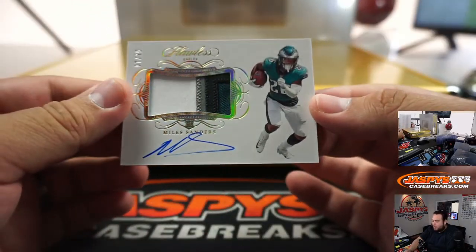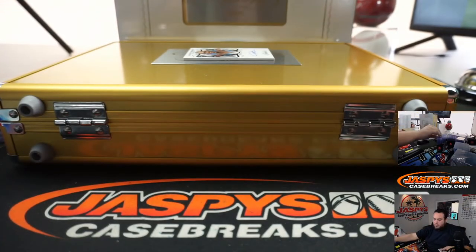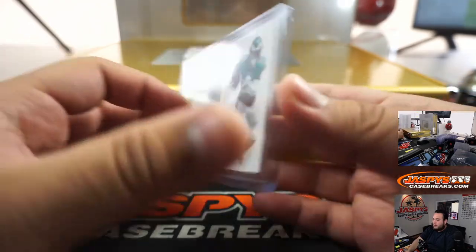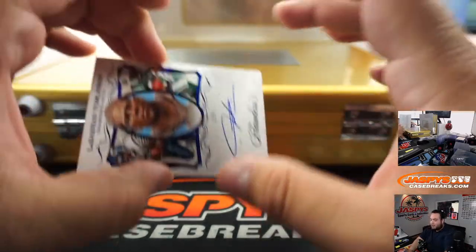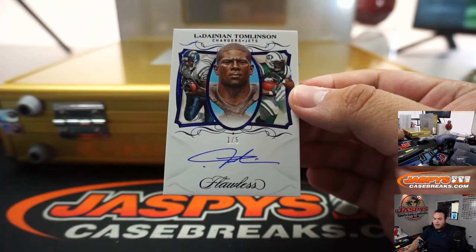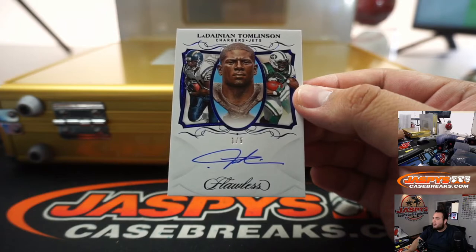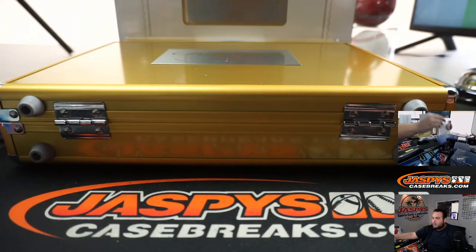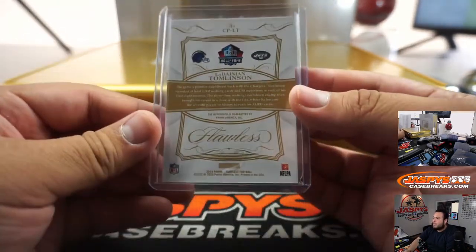Miles Sanders, 4-color patch, 7 out of 25. Very nice. And we have a 1 out of 5 LaDainian Tomlinson — that's Chargers and Jets. So that's going to be a randomizer. Chargers, which would be Eric, and Jets, which is Wayne. 1 out of 5, Hall of Fame signatures. We'll have to randomize that as well.